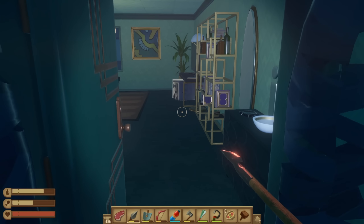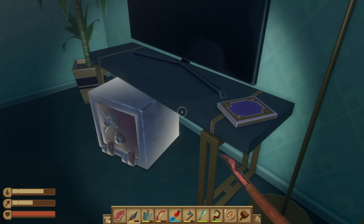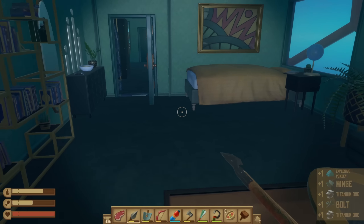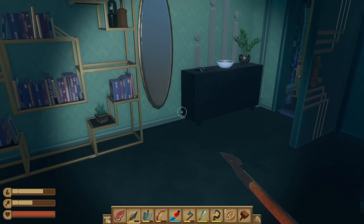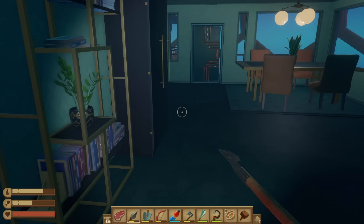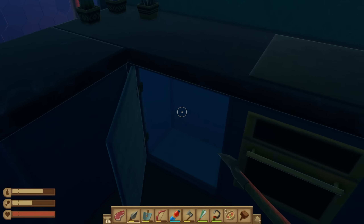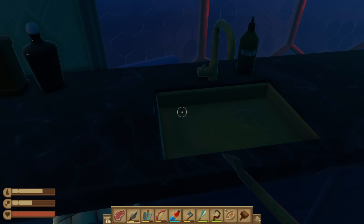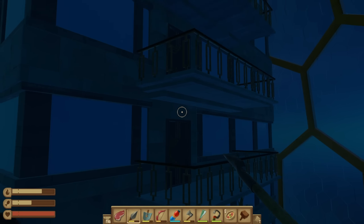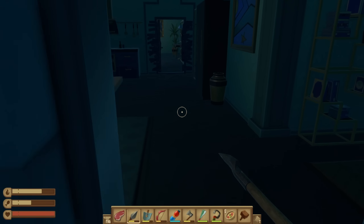I thought there used to be rats behind these buildings too. I don't see any — we got some titanium, very nice. I haven't really found any tokens though. Where are all the tokens? Oh no, my headlight just died. Is there anything out here? What was the purpose of coming out here — probably so we could jump across, maybe go somewhere outside if needed.